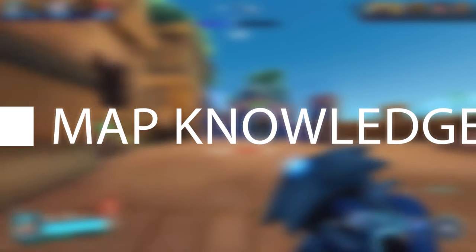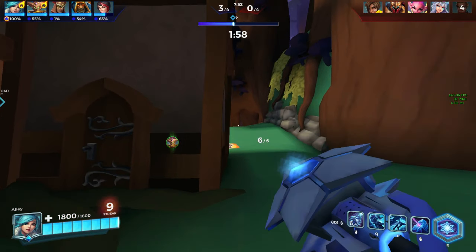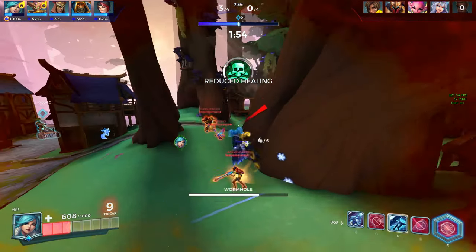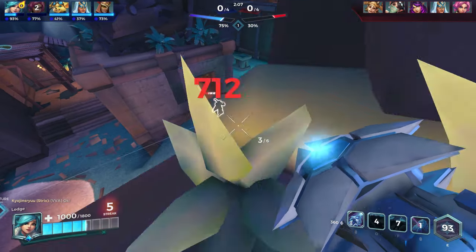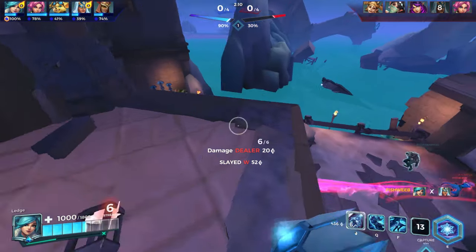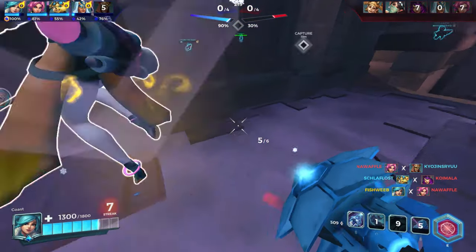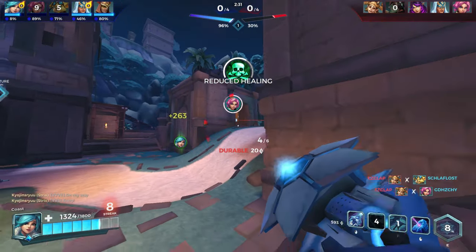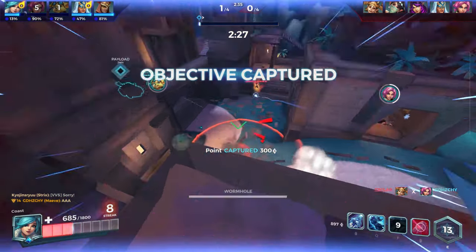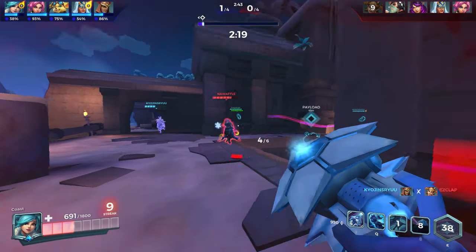Firstly let's go over map knowledge. Map knowledge matters a lot and you need to have it in mind when making decisions related to blink and soar. You should not be in a situation where you waste your blink trying to reach high ground but fall short because the distance is too long. Evie performs very well on high ground and you should always try to shoot down on enemies. For me, the best maps for Evie are Serpent Beach, Brightmarsh, and Frog Isle. The worst maps are Shadow Desert, Warder's Gate, Fish Market, and Jaguar Falls.